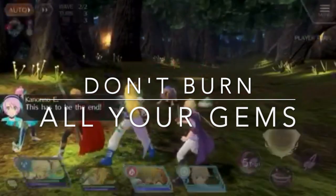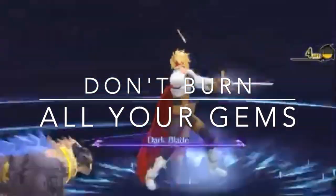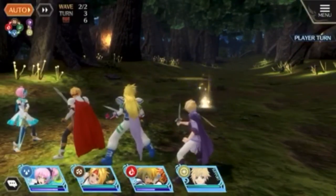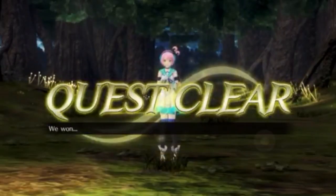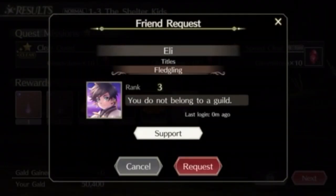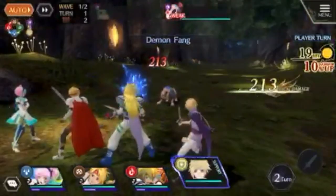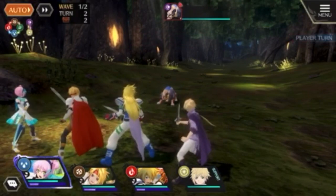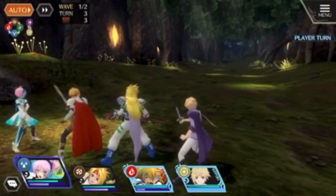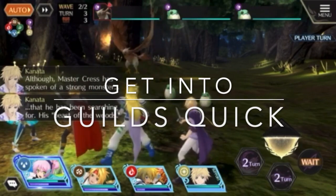Next tip: don't burn your gems. In gacha games it's tempting to spend crystals quickly, but shortly after launch there are usually really nice banners coming in a week or two. Play it close to your chest — re-roll to get the characters you want, then wait for new banners. Better things are coming down the horizon.